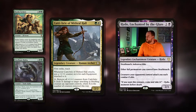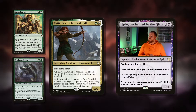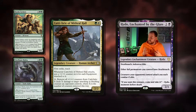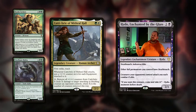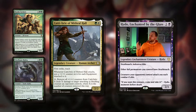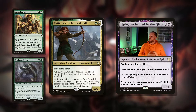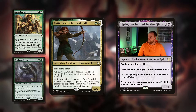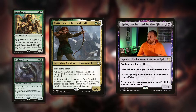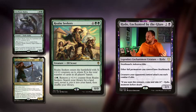Then we've got Katilda of Mithril Hall — two mana for a 2/2 with first strike and reach, pretty good. When it attacks, put a +1/+1 counter on it for each equipment attached to it, which I don't think will be that useful unless you want to go down the Voltron direction — a 4-mana 0/4 is classic Voltron material. You can pay one to remove all +1/+1 counters from Katilda and deal X damage to a target attacking or blocking creature an opponent controls, where X is the number of counters removed. It could play around your opponent's combat step, but it's not that great.